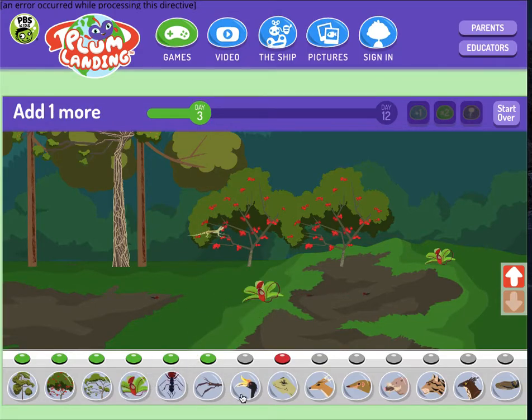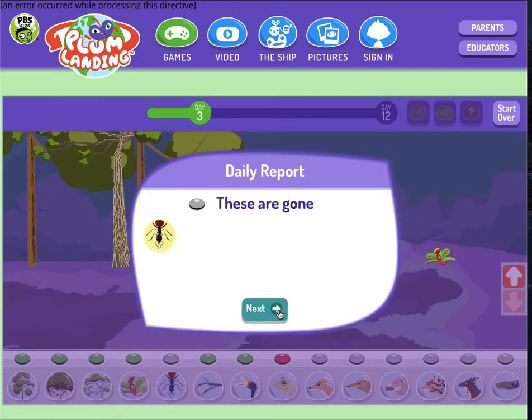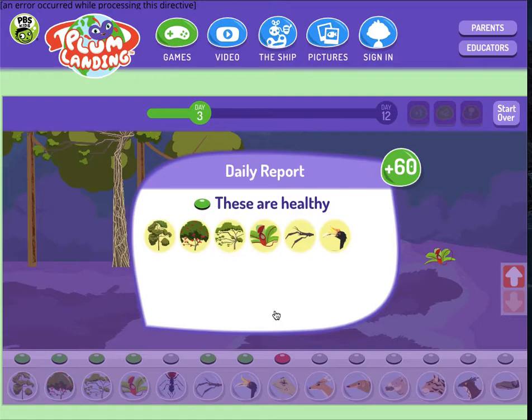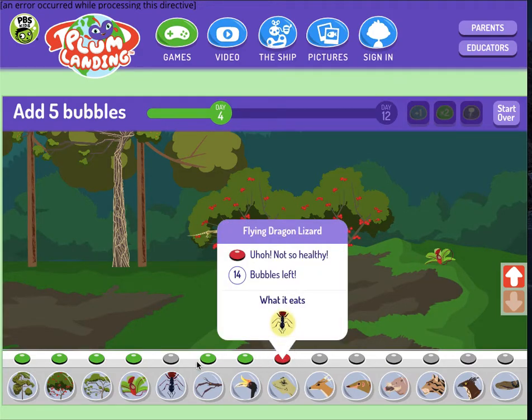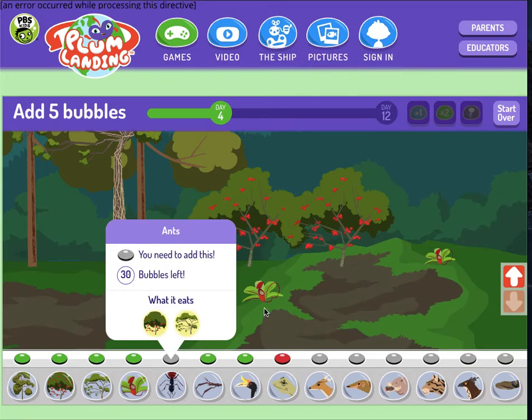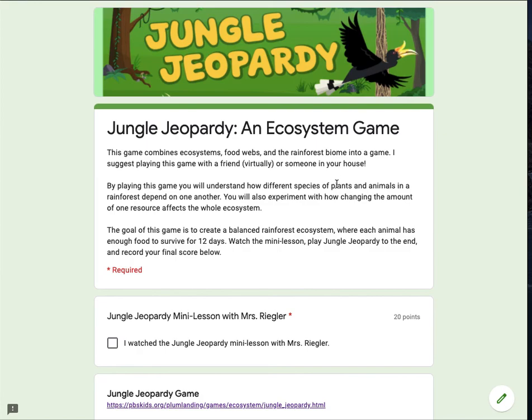I'm going to add more ants and some more plants. Here's how your ecosystem is doing — these are all gone, these are not so healthy; they need food. I'm going to keep playing this game, trying to create a balance. Red means it's unhealthy, green means it's healthy. And if you need to remind yourself what you need to add to make it more balanced, click on those bubbles — it will tell you what they need. So this one clearly needs more ants. When you're done with the game, you're going to keep track of your score and come back here to answer a few questions. I hope you guys enjoy Jungle Jeopardy and playing an ecosystem game.